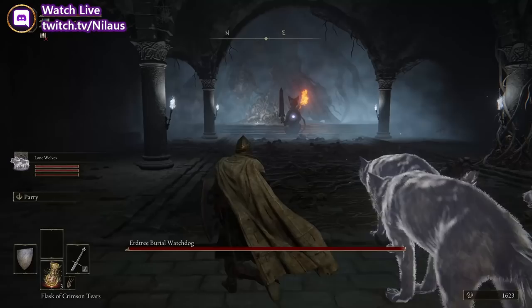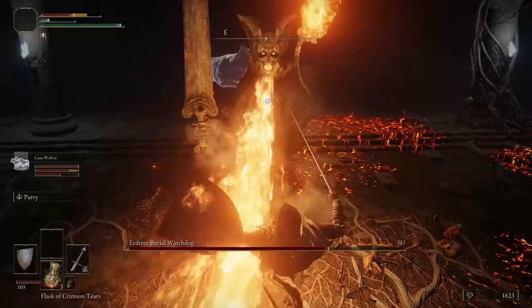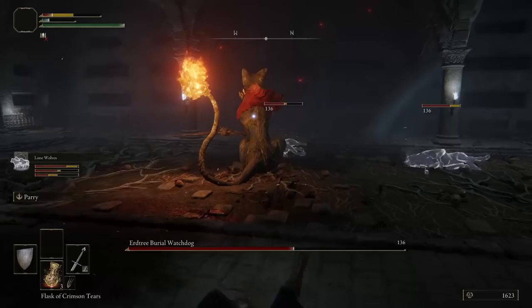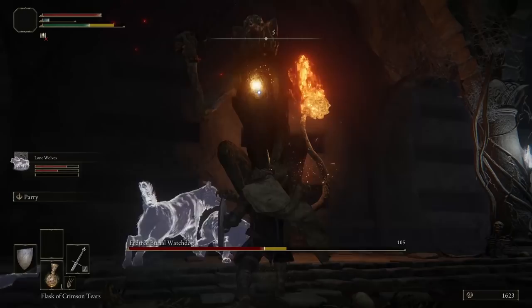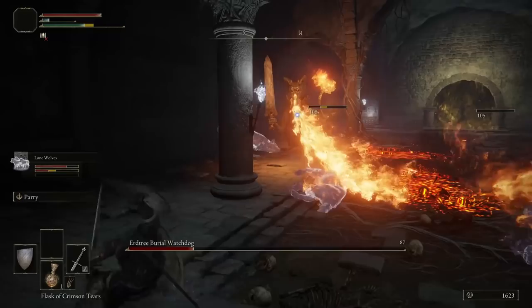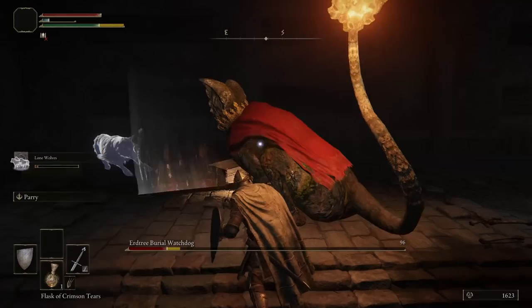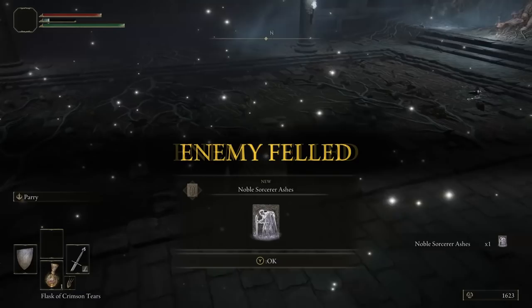For this boss fight and pretty much all boss fights, you will see that I always start by summoning the wolves because that just makes it so much easier. I'm going to be focusing on fishing for charged R2s so we can get the knockdown. I'll stand in place to show you what not to do — it's a guide, right. It will kill the wolves eventually, but you should be able to kill it before that. We get the visceral attack for a nice chunk of damage. You can do a powered attack immediately after. We killed the first boss and cleared the first mini dungeon. Onward to the next — you get Noble Sorcerer's Ashes for your trouble.